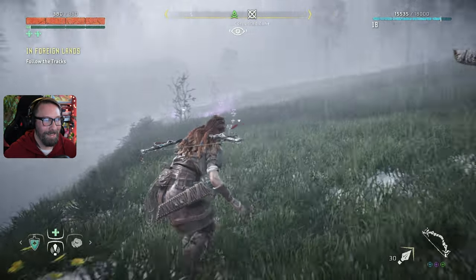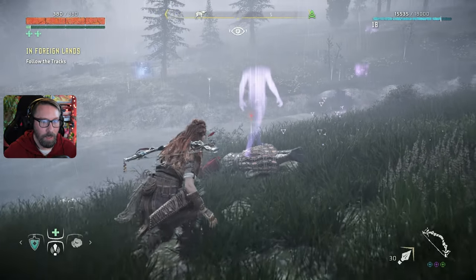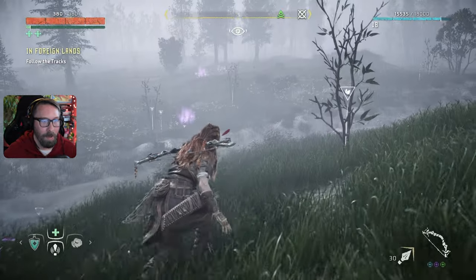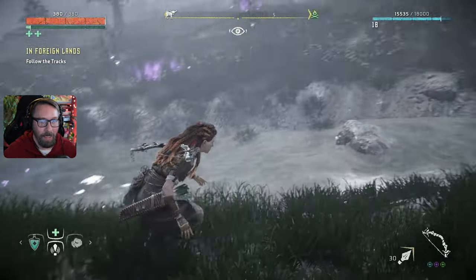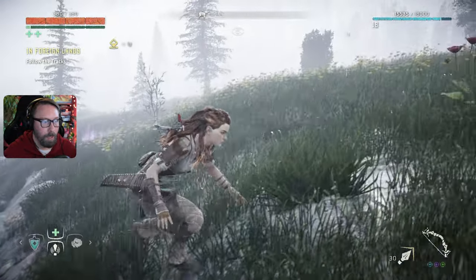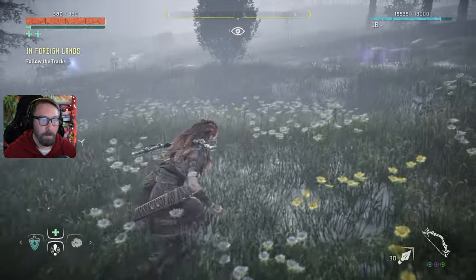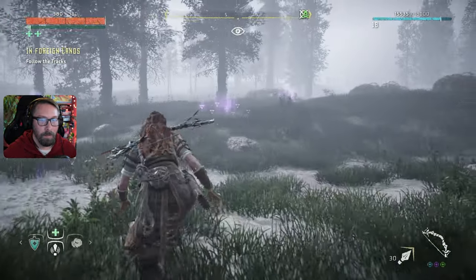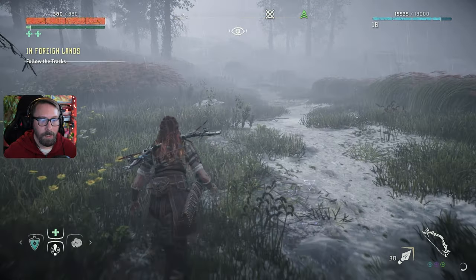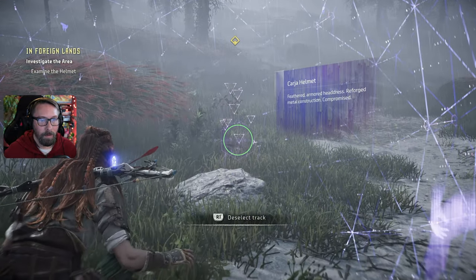Level 20 enemies — that's a level 15 mission, so that doesn't make any sense. We need fox, fish, all types of things. We have a new bow and new gear. I need to find an item to get the cool sling. We followed the tracks — now investigate the area. This can't be the helmet from the last Carja soldier. Someone nearly lost his head here then ran off.